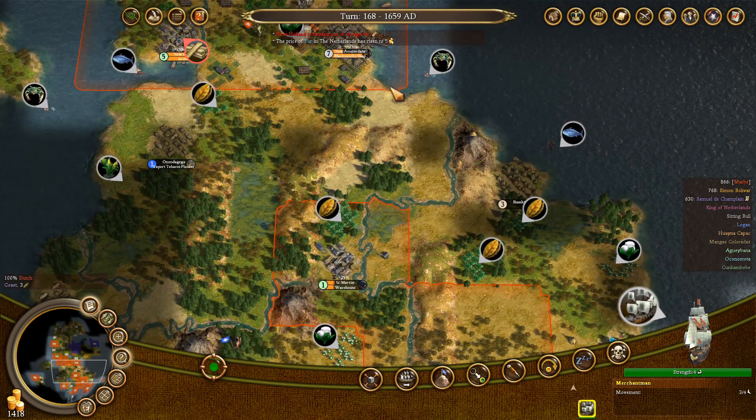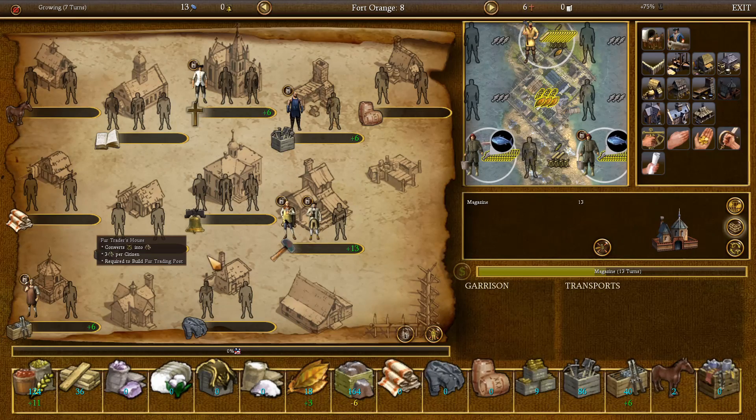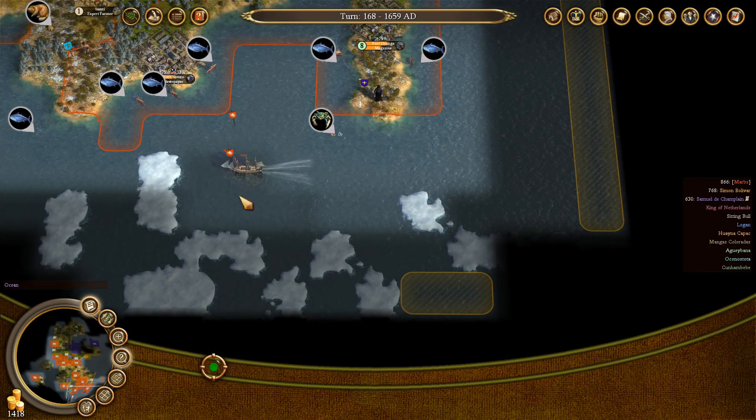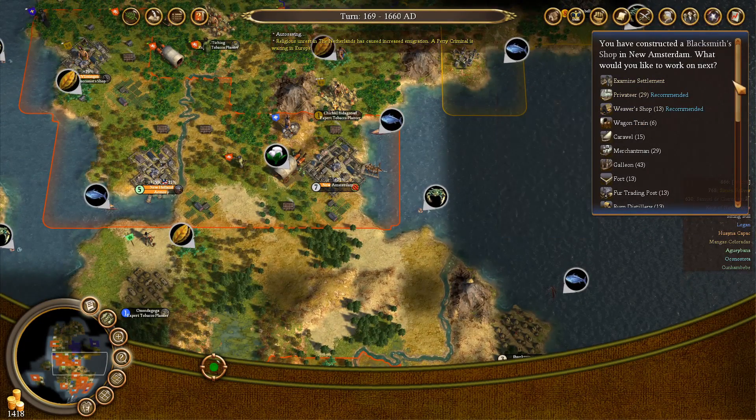We are a little bit ahead of Spain now. How many tools do we actually have waiting in New Amsterdam? The blacksmith shop is almost done — it will be done on the next turn, and then I really need a blacksmith in here. We can't get one right now; I need to upgrade the college. There's no option for a blacksmith — just lumberjack, fisherman, gunsmith, fur trader, and weaver. So we'll probably want to upgrade the college after this. I could buy another blacksmith, but I have other priorities like the statesmen. We'll need to upgrade the college anyway to train more elder statesmen.